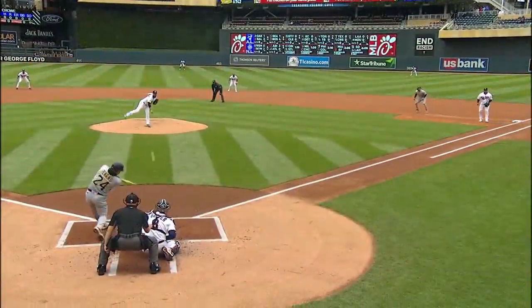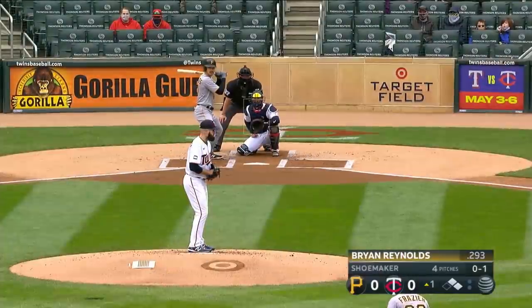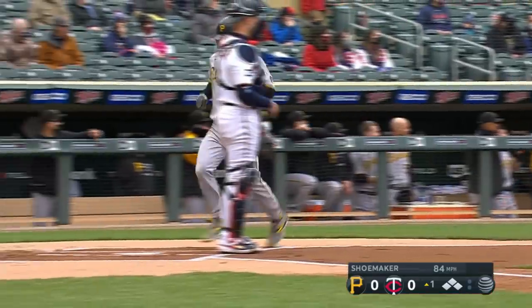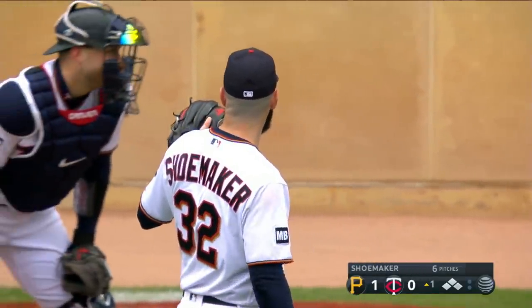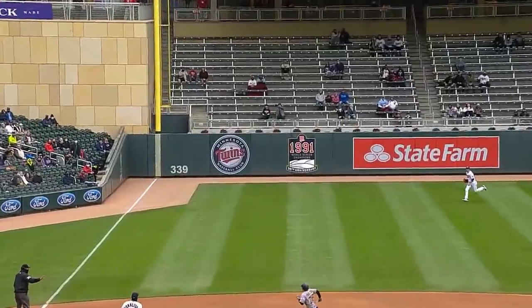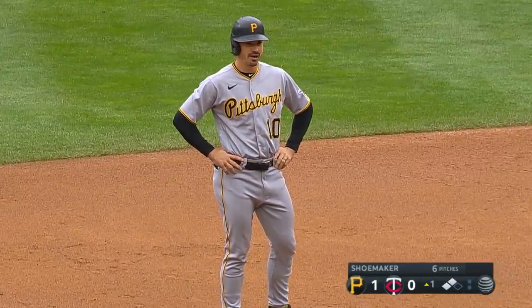We call that a diamond cut because it splits the diamond in half — equal sides on both. Shoemaker in early trouble, and here's Brian Reynolds going the other way toward left, dropping — and that's fair! The Pirates take the early lead as Reynolds pulls into second with a double, it's one nothing. You got to see Mitch Garver's reaction on this swing — his head goes down almost immediately as soon as Reynolds makes contact, because he sees it's right in that Bermuda triangle, right outside of the third baseman's reach and outside of the left fielder.